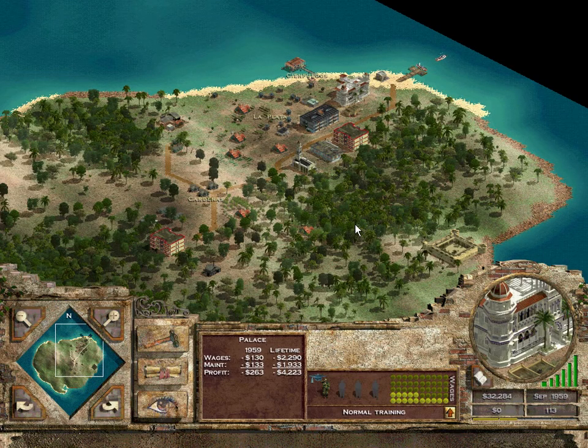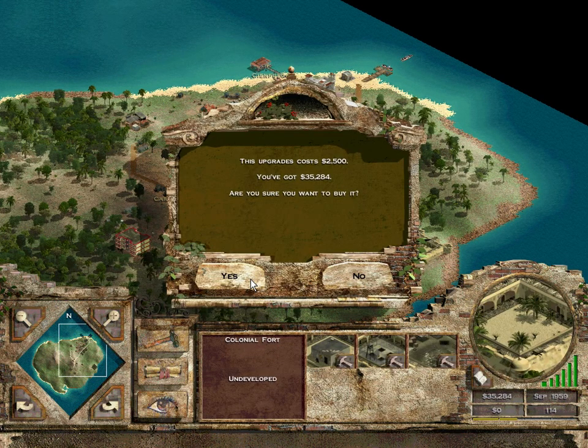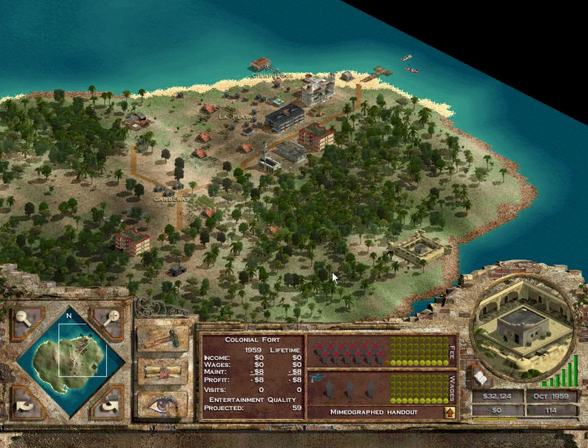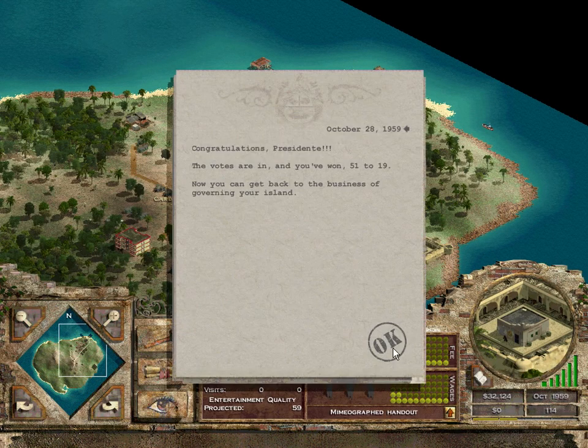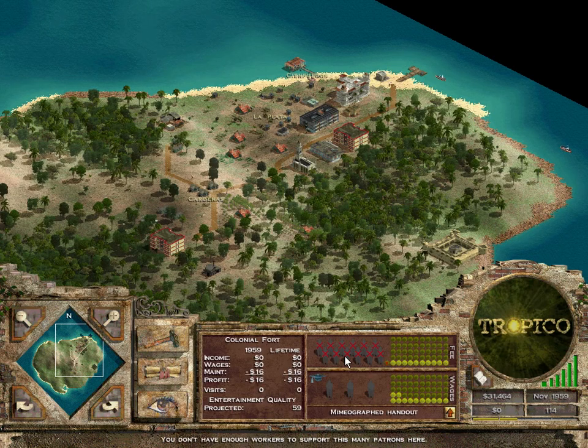I'll increase wages at the guard shack. I know that since that's higher priority people are going to start going over there, but El Presidente needs to be protected. We'll see here in a minute if I've won the election. And I won pretty handily!